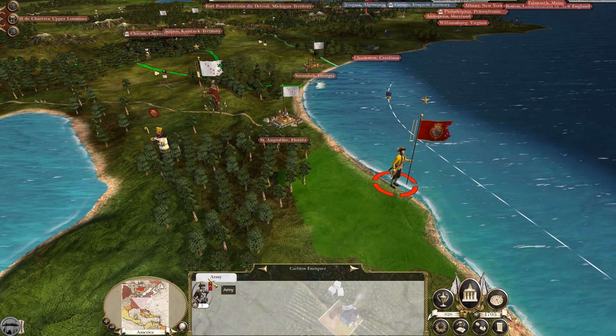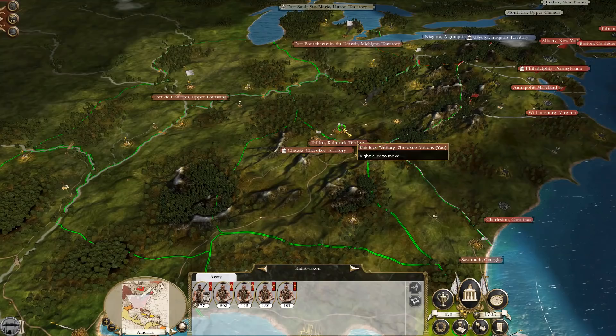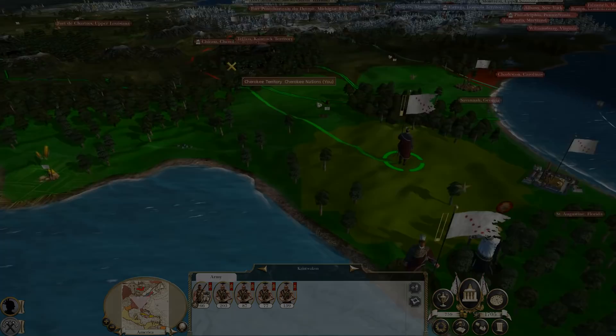Annoyingly a couple of militia actually got away. That means we need to leave someone behind to stop them causing mischief — even a couple of troops can attack infrastructure and reduce our economy. Fortunately they just wandered around, and in the next turn I could attack them with our main force reinforcing, though it would have been better if the main force wasn't reinforcing as it happened. But anyway, that whole situation is now resolved.